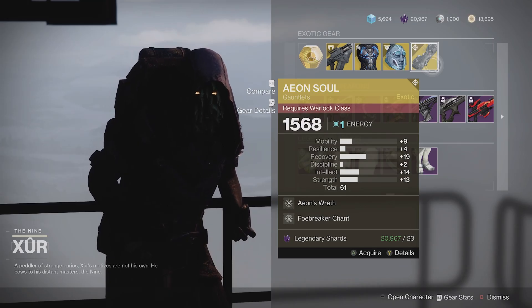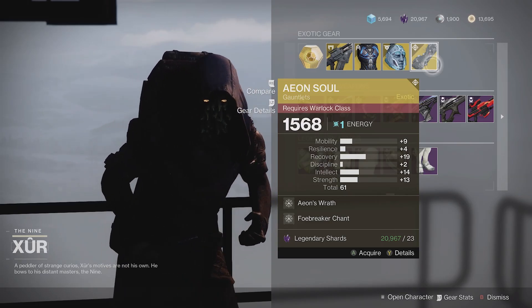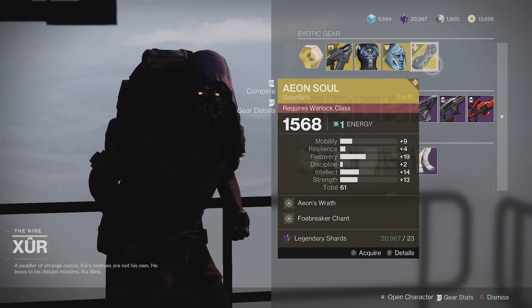And then finally there's Aeon Soul. This is another exotic that I don't really care for as a warlock, and it also has a very low roll — 61 overall. Would not recommend picking this one up unless you need it for your collections.